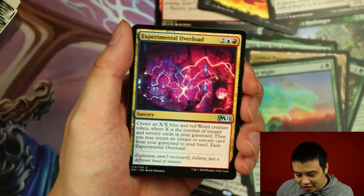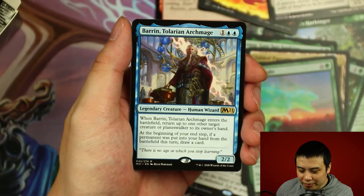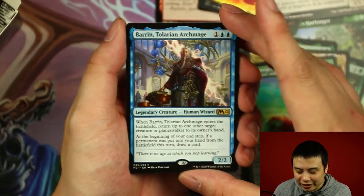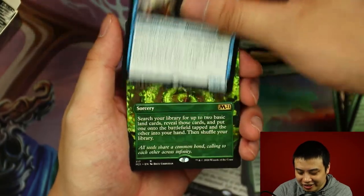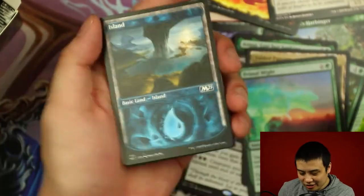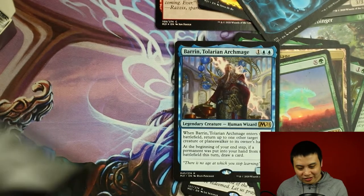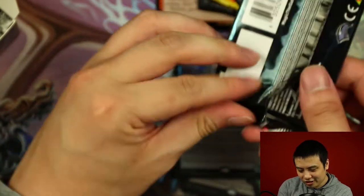Angelic Ascension, Experimental Overload, Garruk's Uprising. And the rare is Baryon Taleurian Archmage. But take a look at this — another Showcase Cultivate and a Showcase Land as well. Man, this is just popping. I think that's our fourth Cultivate — we have one in foil and three in normal including that one.